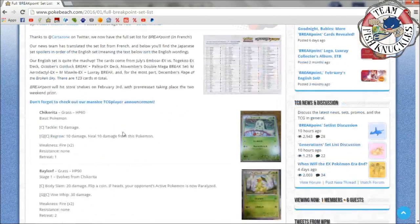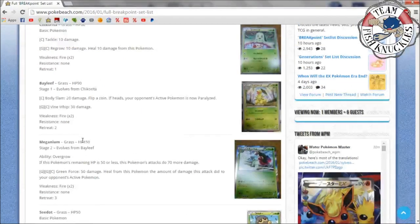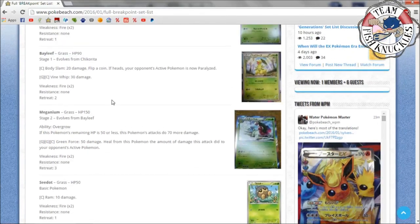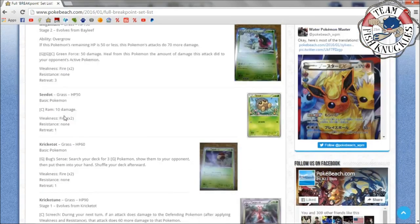Some cards we won't go over, like Chikorita, Bayleef — they don't have great attacks. Cards like Meganium we might cover: if this Pokémon's HP is 50 or less this Pokémon's attack does 70 more damage, and Green Force does 50 damage healed. We'll go over some cards and if I miss any let me know in the comments. Next week we start Wednesday's Weekly Report. I'm also writing a Top 10 Favorite Cards from Breakpoint article, out Thursday or Friday. Let's go over the set now.